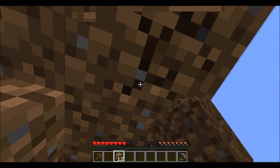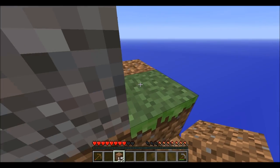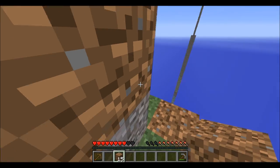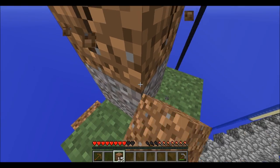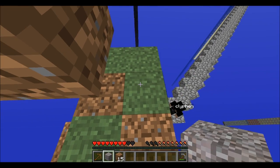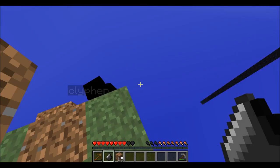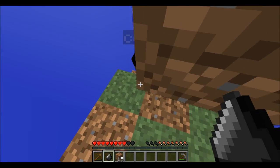Get us some shovels - I need some sticks then. I don't have any wood, do you? Yes, I have two wood. I'm gonna get this gravel because eventually it'll make some flint, and that's what we're gonna need.